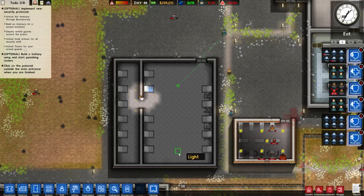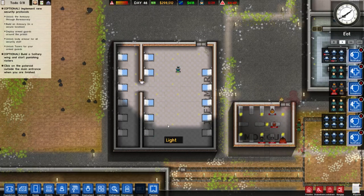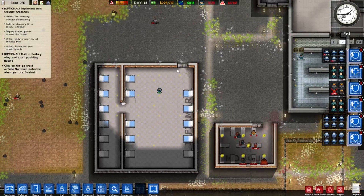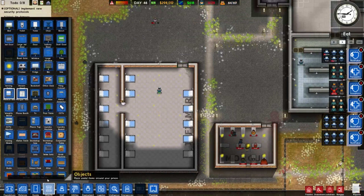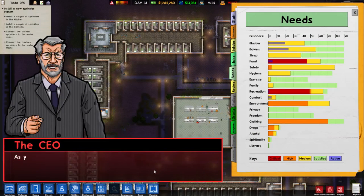You can give them libraries and books and TVs and all the rest of it if you want. But if you don't, they get upset. They will riot eventually, because you have this needs button and you press it and it shows you the needs of everybody. And if they get too far in the red, you run the risk of them rioting. So what you do is you can give them snooker tables and TVs, or you just hire some armed guards. And if the prisoners riot, you deal with it.